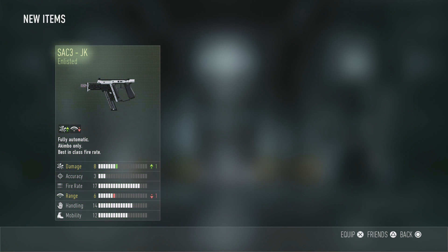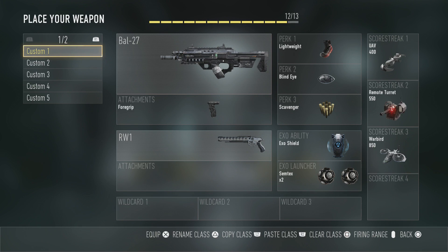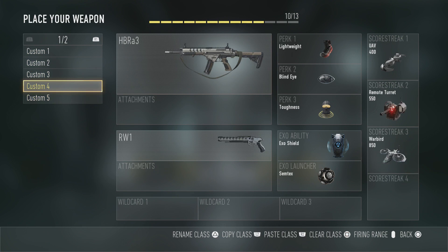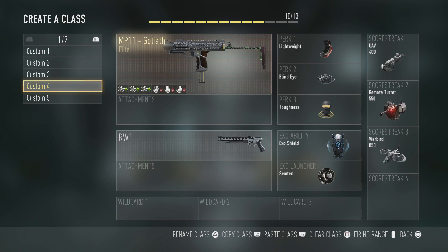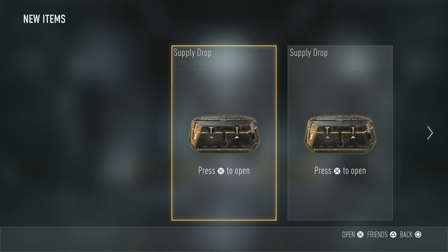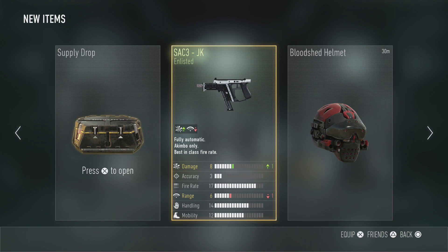Most of the time when I open a supply drop I'm not really looking for anything special, but I got the elite MP11 which is pretty awesome. The damage has increased by three, so I'm going to go ahead and put this in one of my classes and start using it next round, which is going to be pretty awesome.